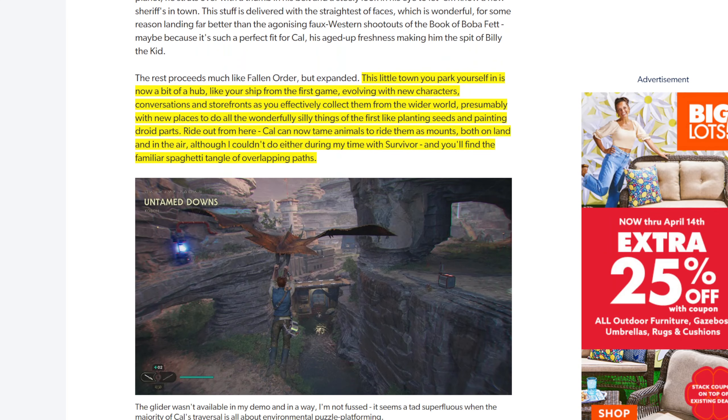So moving on — this little town you park yourself in is a bit of a hub like your ship from the first game, evolving with new characters, conversations, and storefronts as you effectively collect them from the wider world, presumably with new places to do all the wonderful, silly things of the first game, like planting seeds and painting droid parts. Cal can now tame animals to ride them as mounts, both on land and in the air. Although the reviewer couldn't do either during their time with Survivor, you'll find familiar spaghetti tangled overlapping paths — and they're talking about the map there.